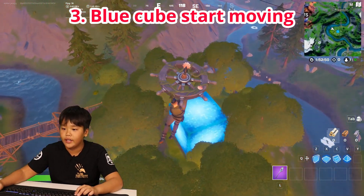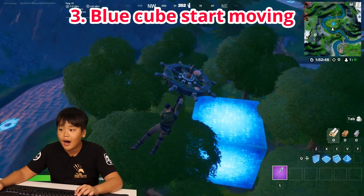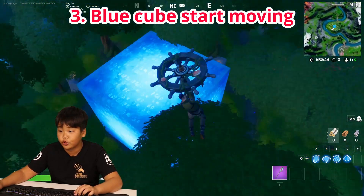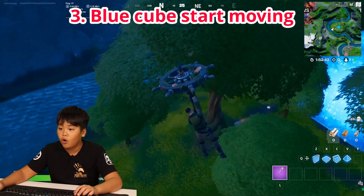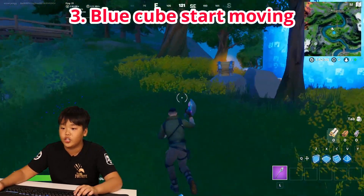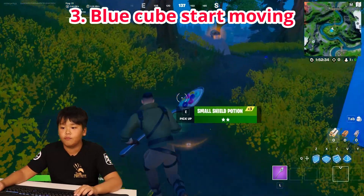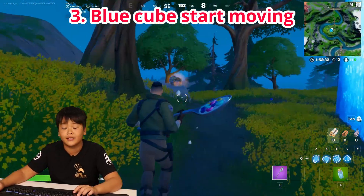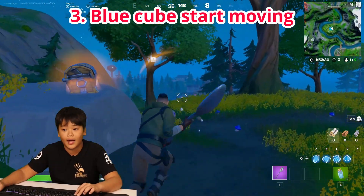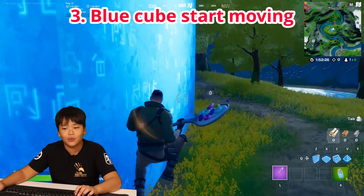I just went in and was about to see the blue Kevin the Cube. Last time on the map there were a lot of trees around, but right now there are trees around and I can barely see any chests. Starting from today, the blue Kevin the Cube is going to start moving, just like the purple and the gold — that's really exciting news.